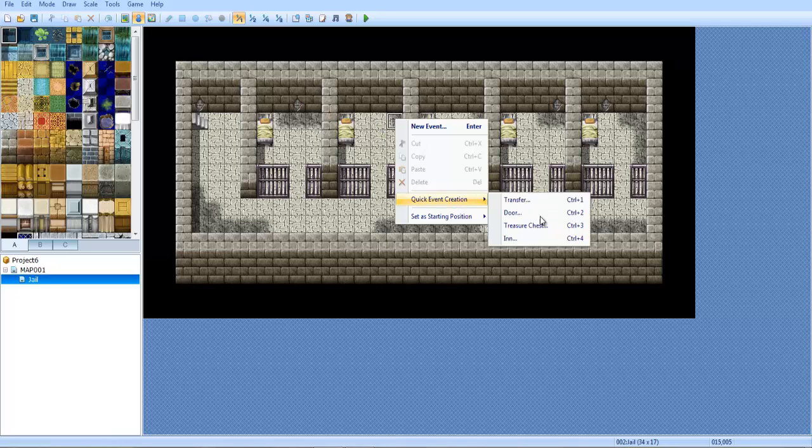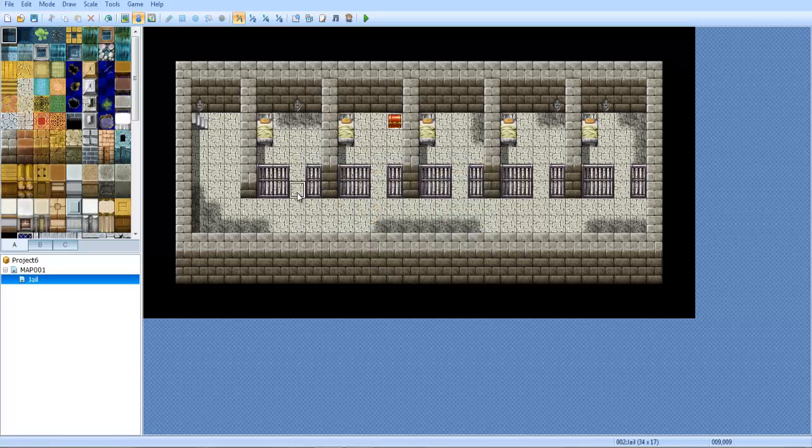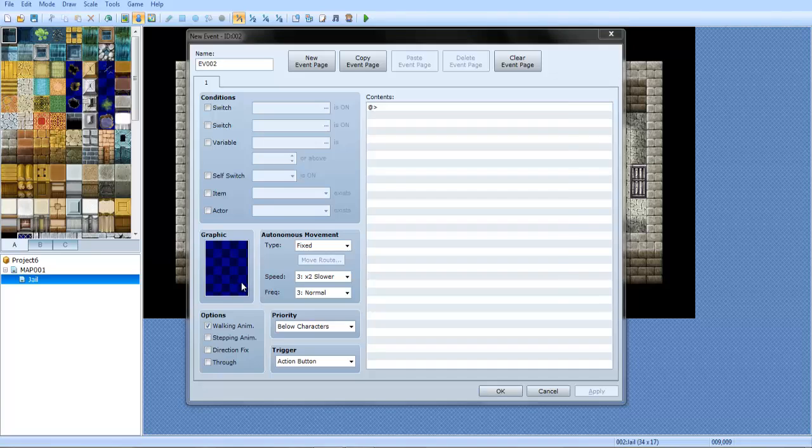First, let's go ahead and put a treasure chest here. Click event, treasure chest — let's just say 25 gold, whatever. Anything you want to put. New event here — we're going to put a door.